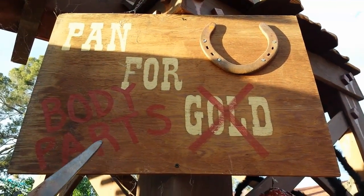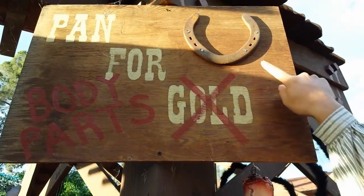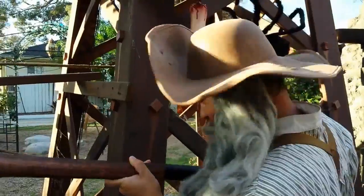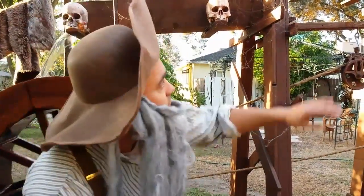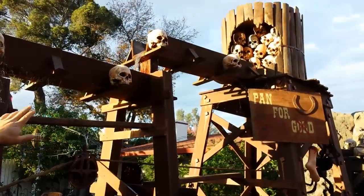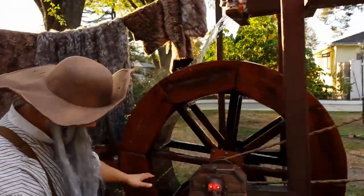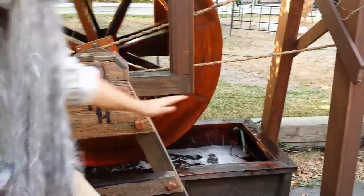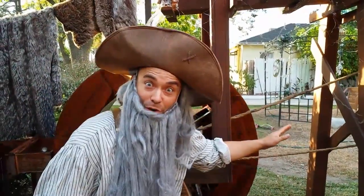Look at this beautifully hand-painted sign here — that used to be gold, but that ain't worth nothing. Body parts are much better during the Halloween season. Look at that Clydesdale horseshoe! The water supply for the mining area is real simple — it's run by two pumps. One starts from up there and flows all the way down here, goes through the water wheel, and down into this here box and circulates all by itself, moving the ropes. And there ain't no motors.